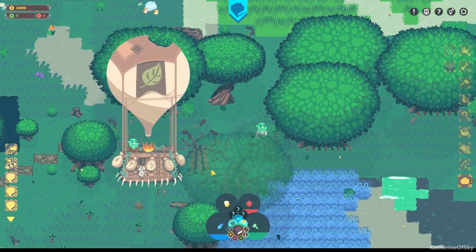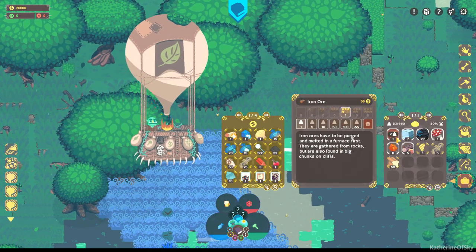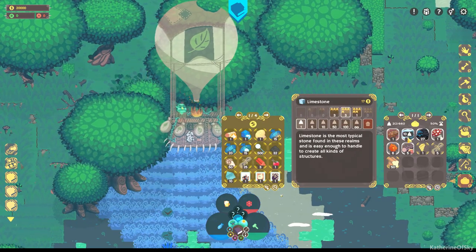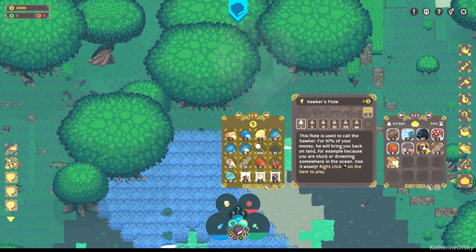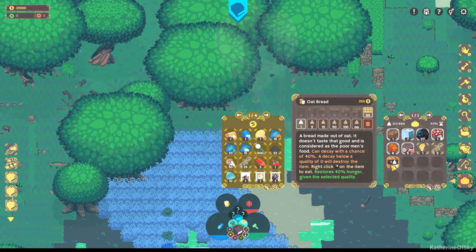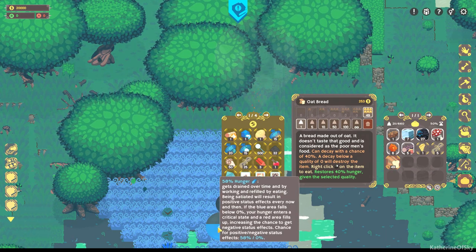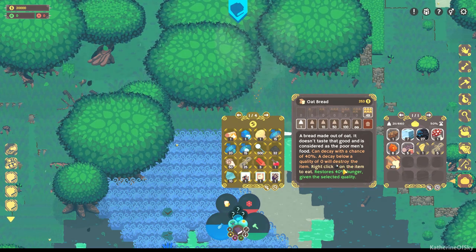Hey, traveler dude! This must be the guy that will save me. Let's eat some bread. In my inventory I've got iron ore, limestone, turf, fly agaric, rope, hawker's flute, oak log, amber, and oat bread. Let's eat some bread. Bread and oat — it doesn't taste that good and is considered a poor man's food. Can decay with a chance of 40% — a decay below a quality of zero will destroy the item.